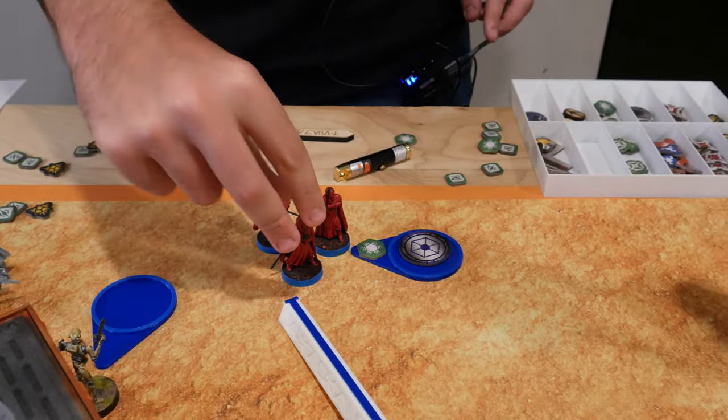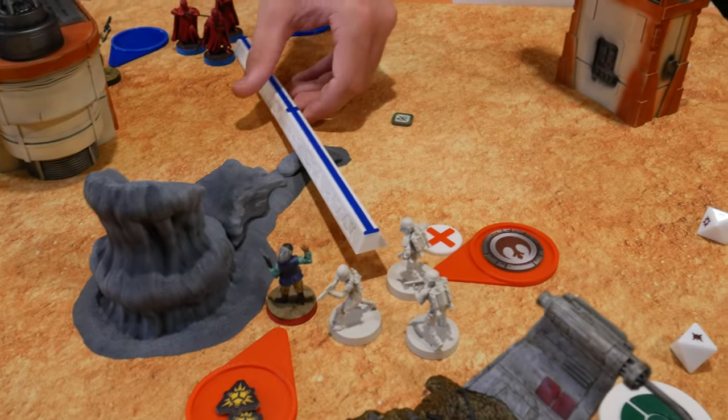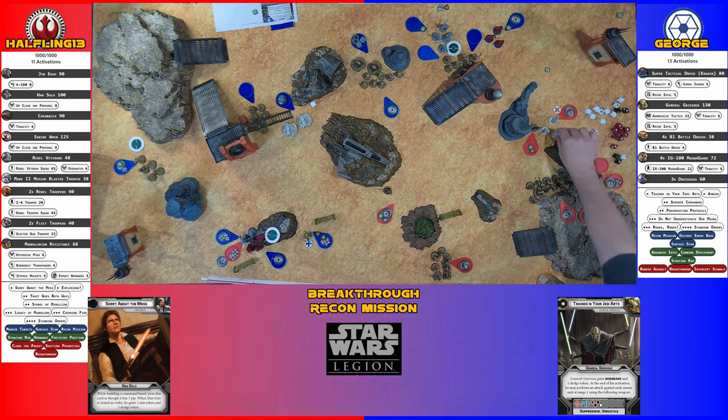The MagnaGuard moves into range and shoots their pistols at the Mandalorians — scoring two hits. After cover saves, Mandalorian armor saves both. The Mandalorians remain at two points — they cannot be easily removed.